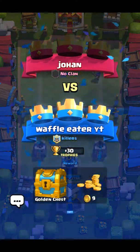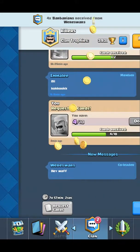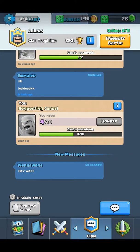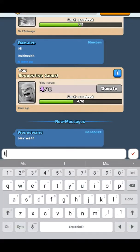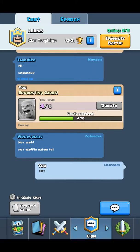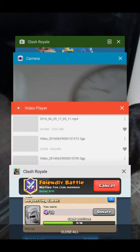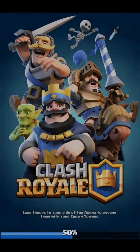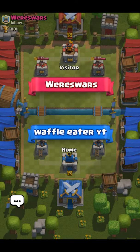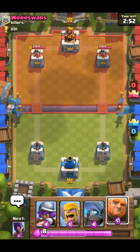Yeah, that was a three-crown win for us! We got a golden chest and trophies. We got a clan member on — let's see if it's a friendly battle. Okay, let's battle.